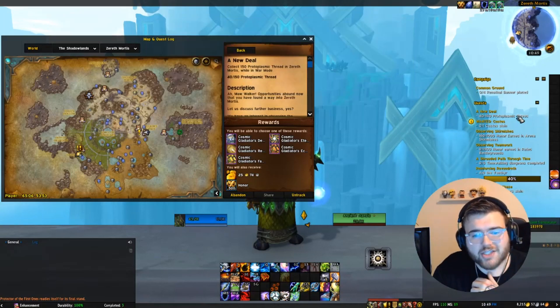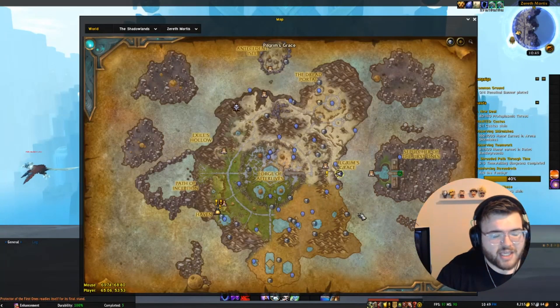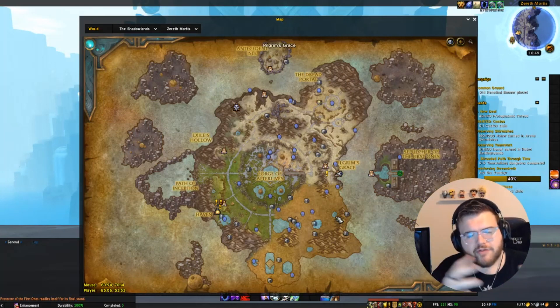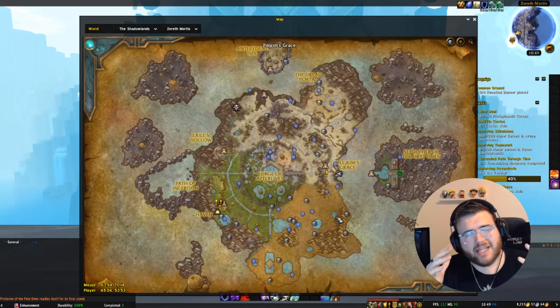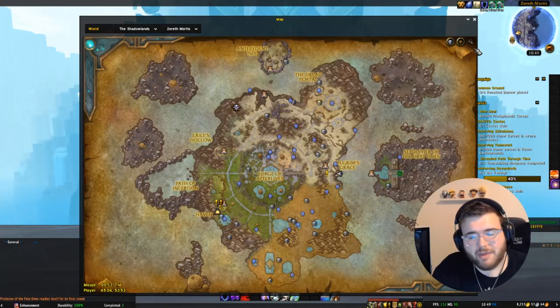All you need to do to get these threads is just kill stuff in Zereth Mortis — make sure you have War Mode on. You can kill any enemy; I think each regular enemy drops about one thread. World bosses, elites, and stuff like that drop more — I think the world boss dropped like 30 or 40. So it'll literally take maybe 5, 10, or 15 minutes to get this trinket on your character or all your alts.